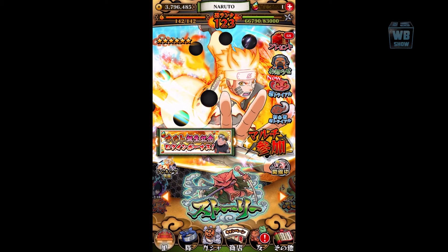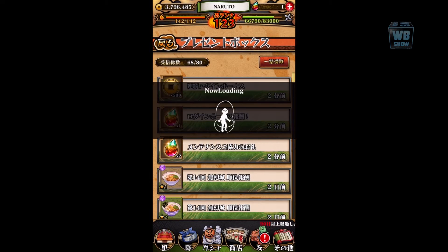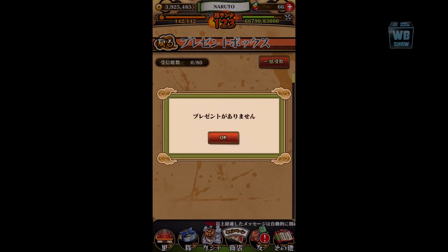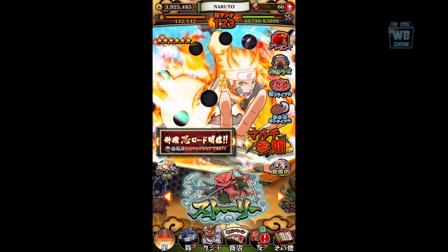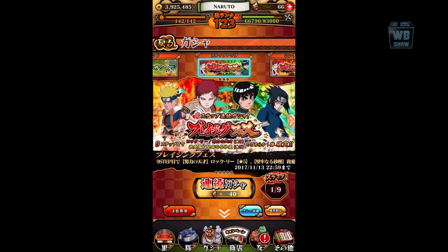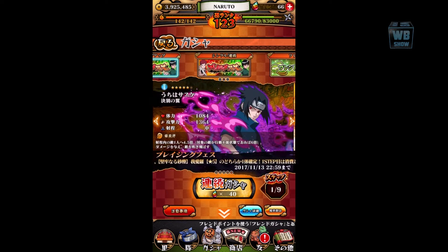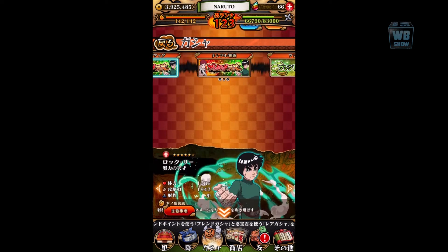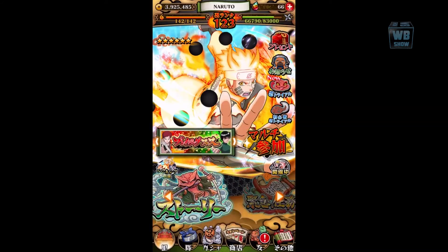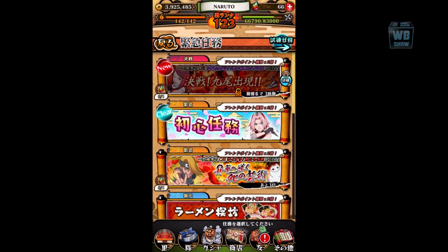Alright, we're in the Japanese version now. Let me collect these expiring items — we've got 65, 66. In the Japanese summon you've got the new Gaara, Rock Lee, Naruto, and Sasuke. Pretty cool — I think in the Japanese version I'm getting good stuff. All of these characters should be available next week in the English version as well.